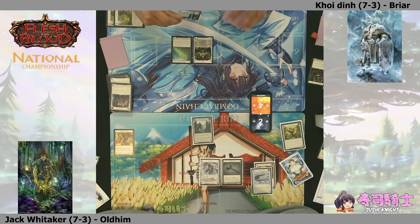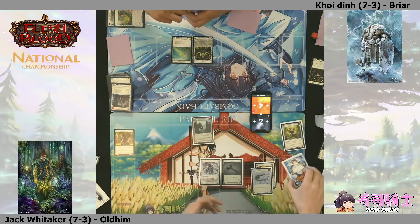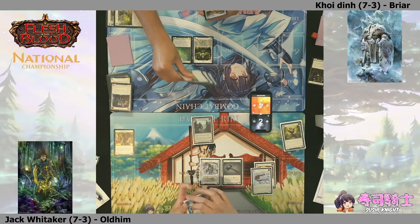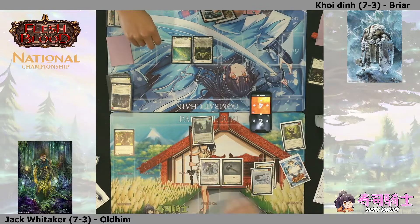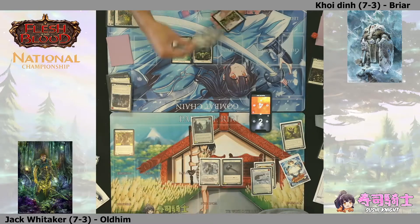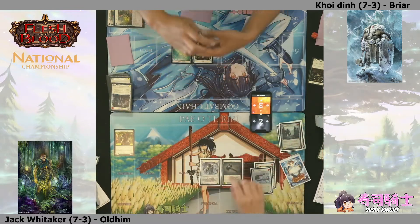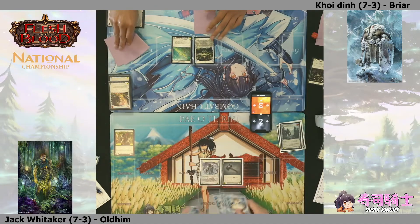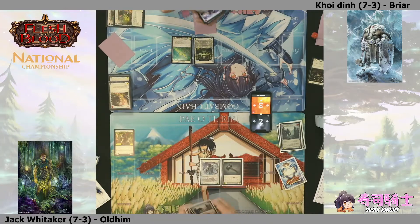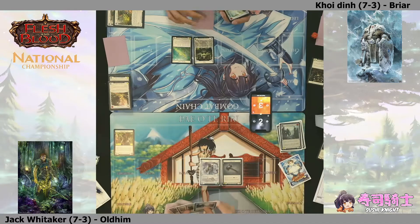This has been a fascinating game to watch. Both players are noting how many cards are left in their deck. Life total is important but it's only one resource of many in Flesh and Blood. There's an Earth card - one, two, three, five cards left in deck. And about eight or nine for the Oldhim player. At this point Jack is probably well aware of what's coming up next from his pitch stacking.